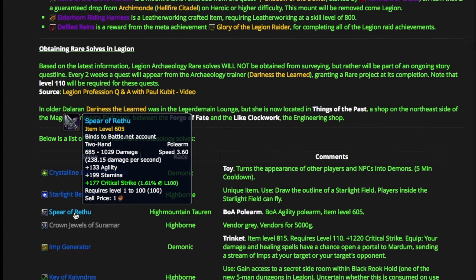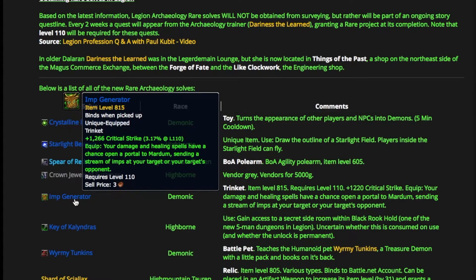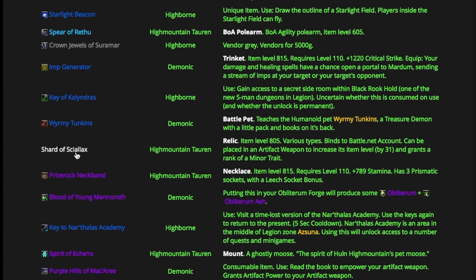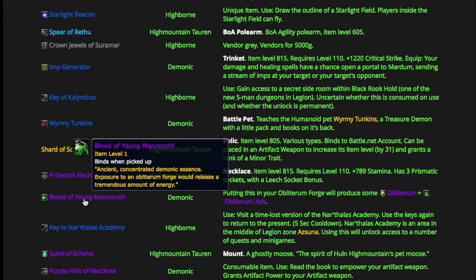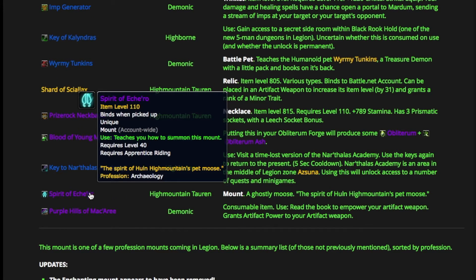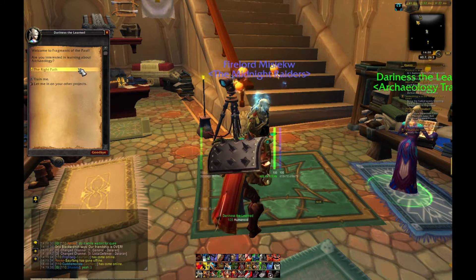There's a weekly quest that you obtain from your archaeology trainer, so every week is going to be a different quest. Don't worry if you missed the Spirit of Eche'ro this time — once you've cycled through all of the other items, it will pop up again at the trainer. You pick up the quest called The Right Path.